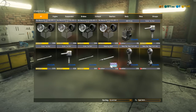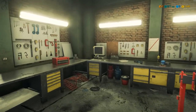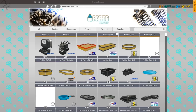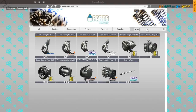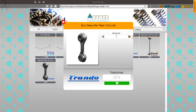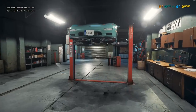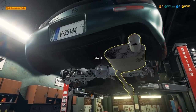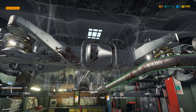We need a steering rack and two sway bar rear end links. Let's get the steering rack — searching 'steer' in the shop, steering rack is $800. Ouch. And sway bar rear end link, two of those. When we level up, which we hopefully will do after this job, the first thing we're going to get is the 5% discount on the shop. Because when you're buying an item that's like $900, saving yourself almost $50 is well worth doing.